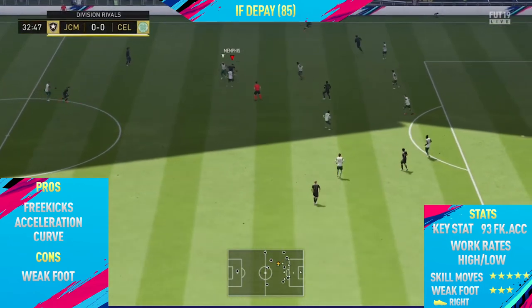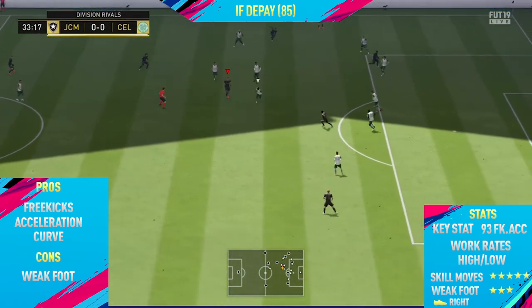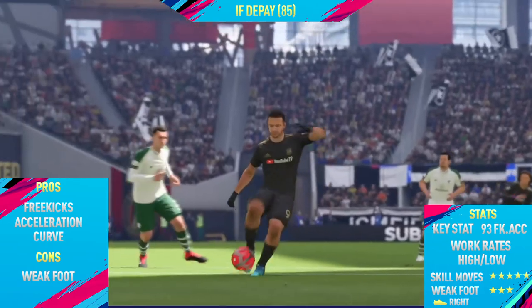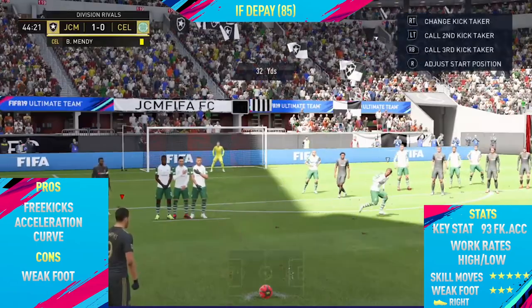The only con I could find on this card was his weak foot. He only has a three-star weak foot, so it's not really the best, and Depay just doesn't seem to use his weak foot at all. Definitely try to always get the ball onto that stronger right foot, because once you do you can score free kicks like this.